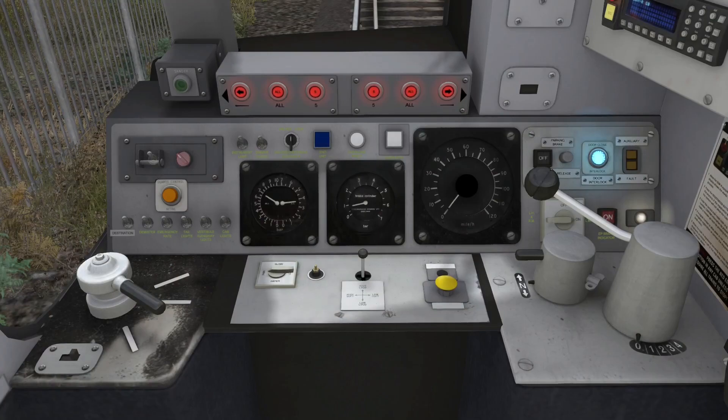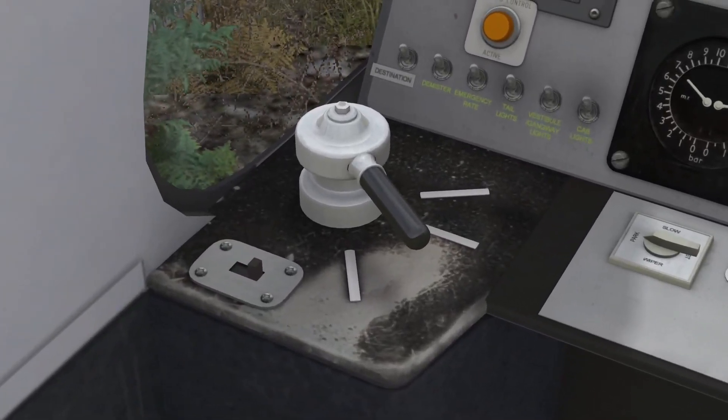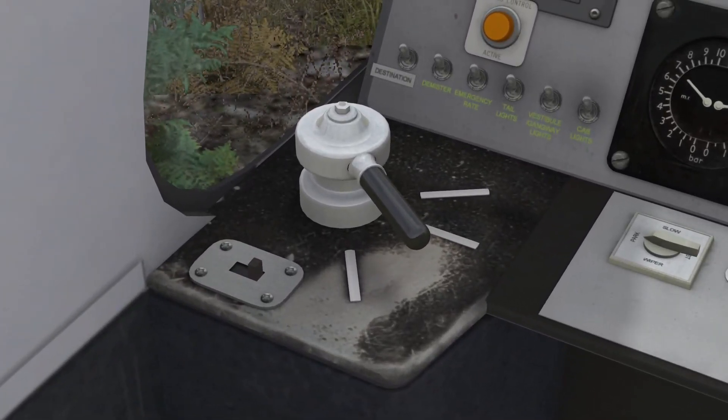Before we do anything else, let's take a quick look at this train and how it operates. There are a number of functions the competent driver needs to be fully aware of. Starting way down in the bottom corner, there's a light switch type thing that indicates which brake mode you're on. There are two different brake modes — I actually don't know a lot about them because this is my first time driving. I'm going to try to get more information, but the manual doesn't seem to cover what the two brake modes are.